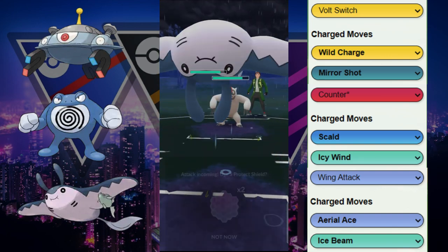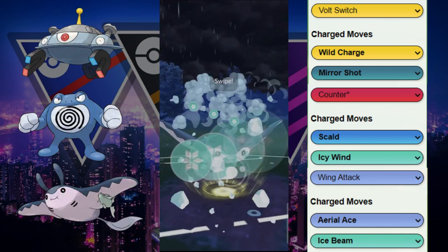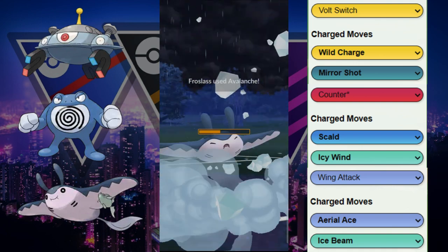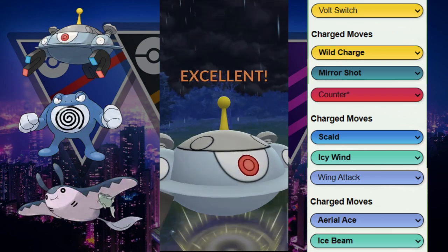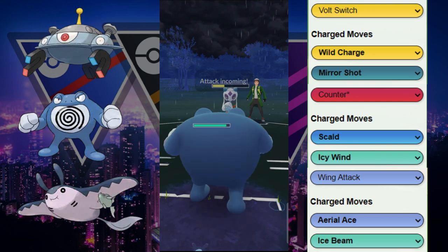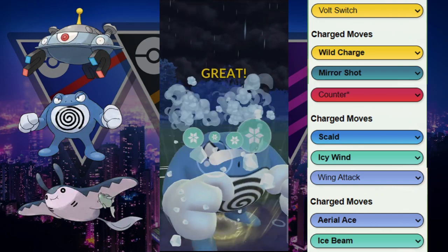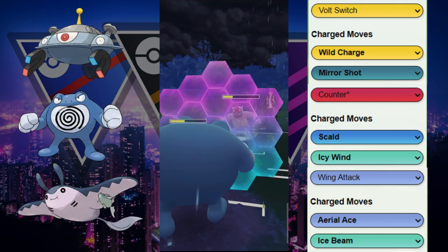We switch out to Mantine when Vigoroth comes back in — a slightly favorable matchup since we resist Counter. Our opponent switches out into Mamoswine, surprising us. We have to tank Avalanche, which takes out Mantine. Then Magnezone throws Mirror Shots. We get a shield from our opponent — huge. It comes down to a baiting situation: we have two shields, they have a ton of energy. We call the bait — it works. We survive the Avalanche since it's resisted, and throw Icy Wind back.